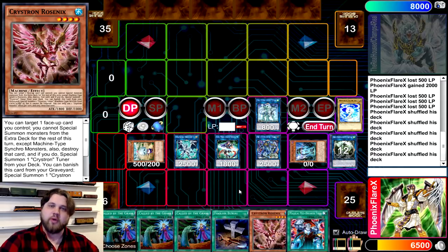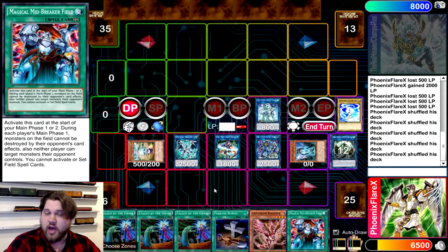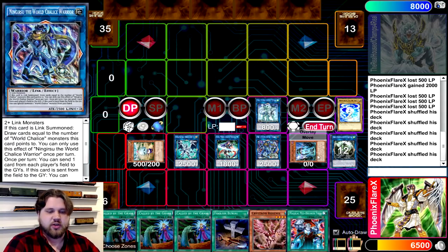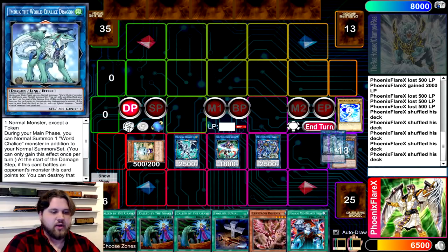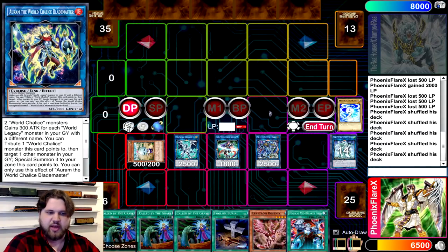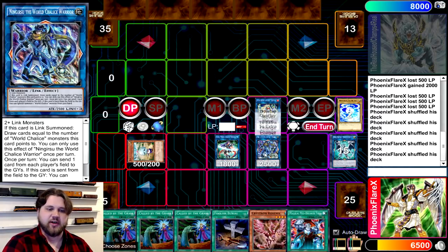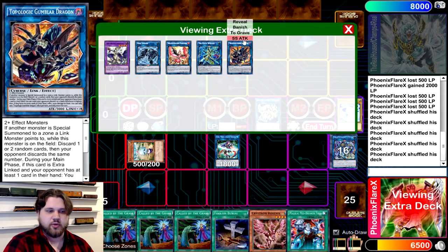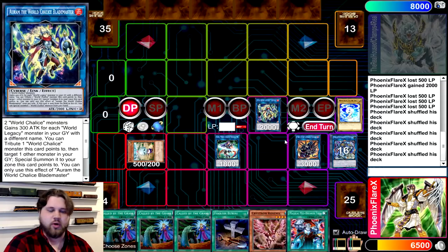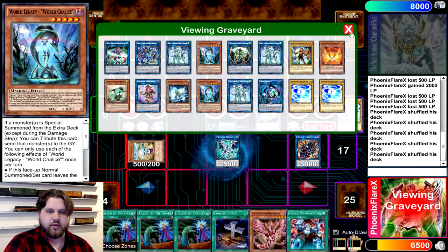Now we get to go into the Gumblar stage of the combo. We're at 6 cards in hand if this was a 2-card combo. What we're going to do is link away Emduk and the World Legacy World Chalice into Orym, the World Chalice Blademaster. And then we're going to link away the used Firewall Dragon, treating it as one link material, and Ningirsu, the World Chalice Warrior, into Topologic Gumblar Dragon. Now we're going to use Orym's effect — tribute the Eva that it's pointing to in order to Special Summon Firewall Dragon back under the Orym. That resets the Firewall Dragon.